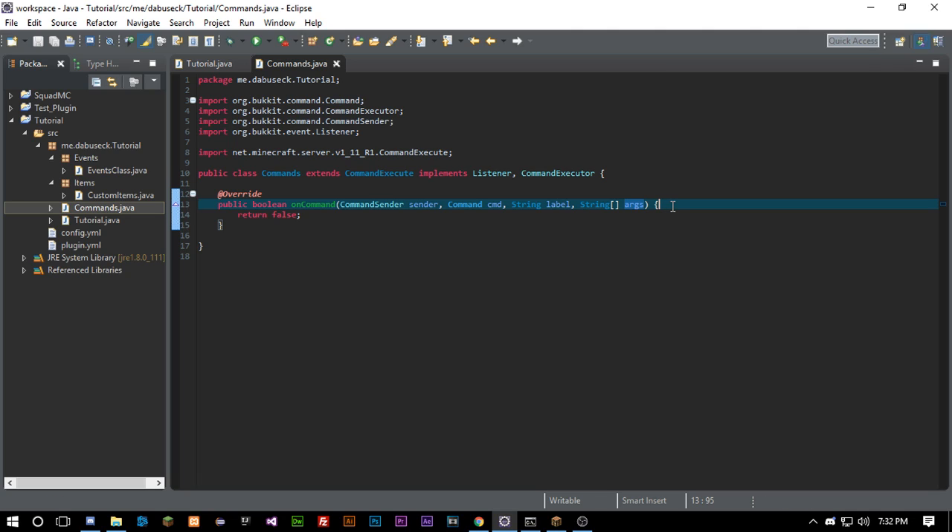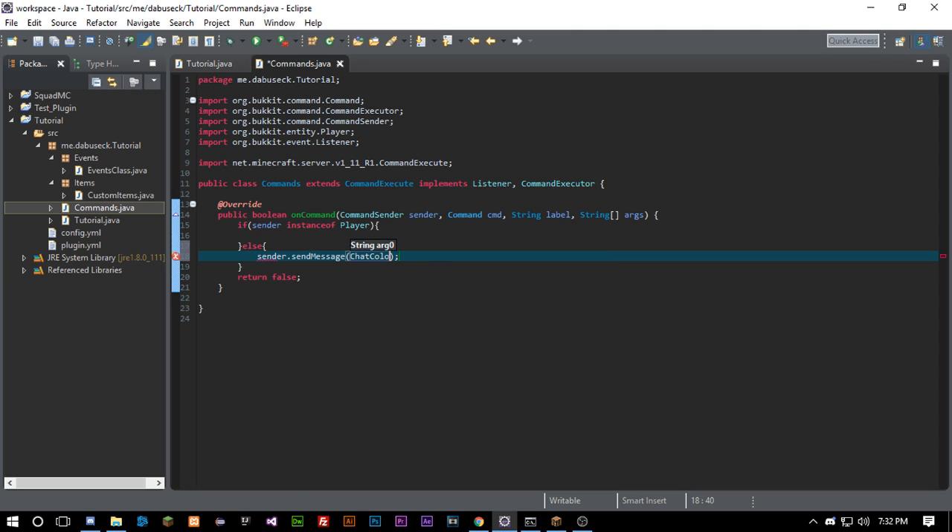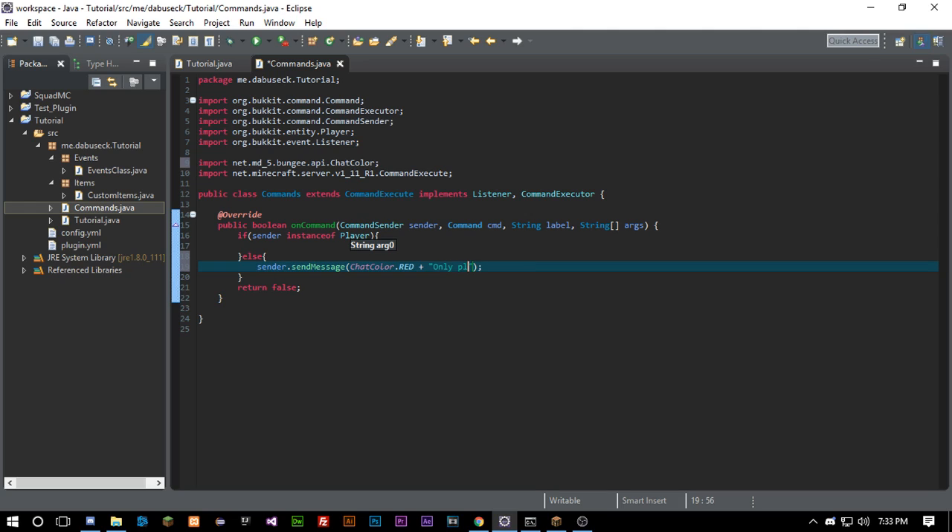We have our args here — these are basically everything that follows after the slash command. The first thing we want to do is check that the sender is a player, so we'll do 'sender instanceof Player'. If not, we'll say sender.sendMessage with ChatColor.RED 'Only players can use this command'. You can also call the main class and use getServer().getConsoleSender().sendMessage() if you're worried about colors.